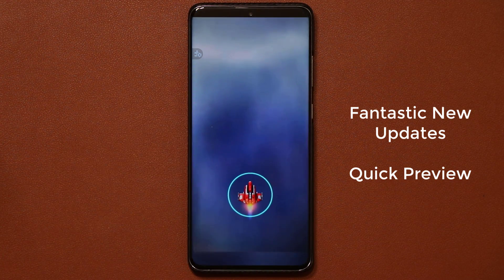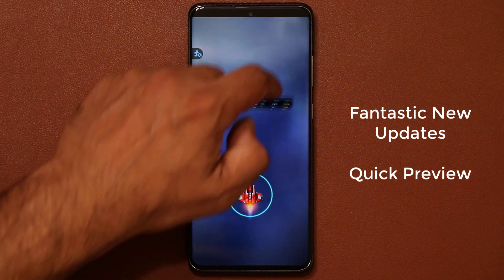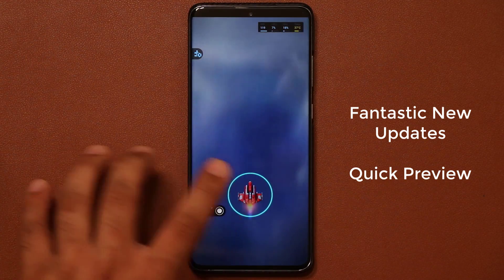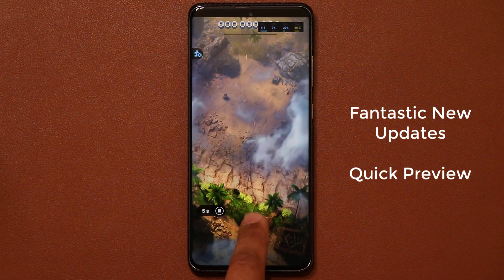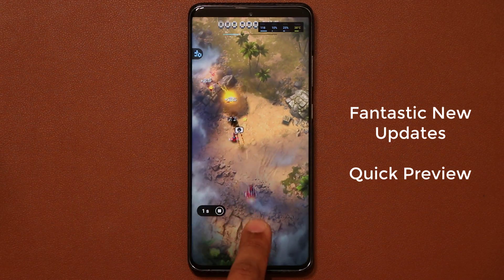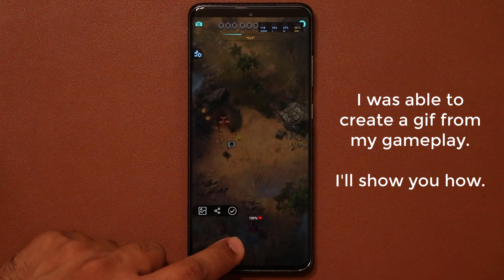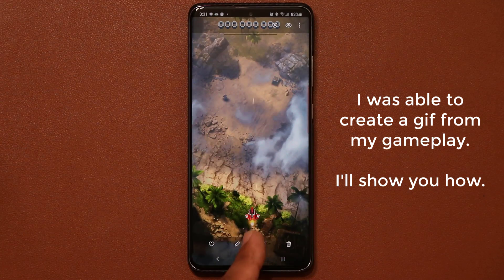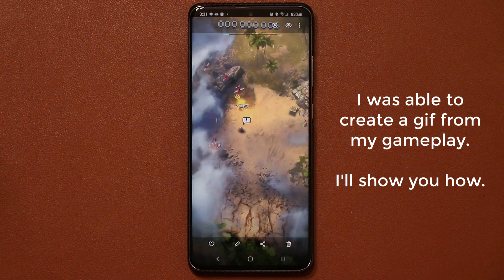Let me go into my game — as you can see, I now have a bunch of things on the actual game that I can use to perhaps create GIFs. I'm playing a game right here, I tap on the record button, the game plays and the timer runs out, a GIF is created off of my gameplay. I tap on this button and that's the GIF I was able to create from my actual gameplay.